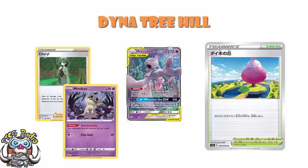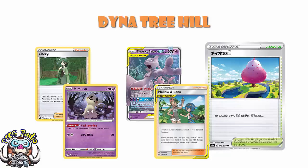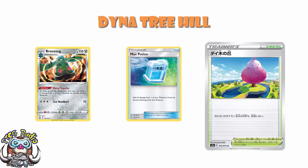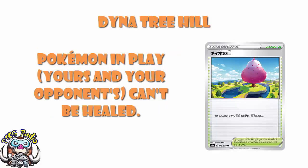My point is, Dyna Tree Hill is way better than something like Mimikyu. Because of Mewtwo and Mew, because of Mallow and Lana, because of Sherald, healing could actually be really good. And we never know what's going to be released in the future. Maybe we get something like Max Potion. Brondong in the new set in Battle Styles does have one of those abilities that lets you move energy around, so something like Sherald and Max Potion work beautifully with that. And then this Dyna Tree Hill will become so much better. Or maybe not — we really don't know what's coming.